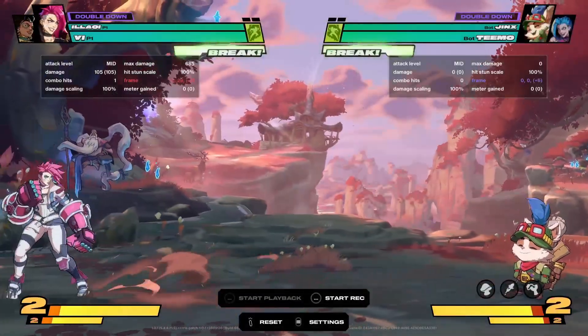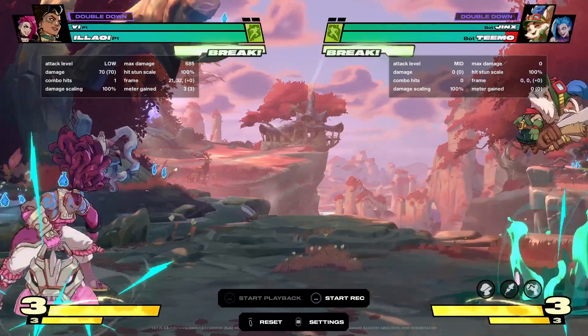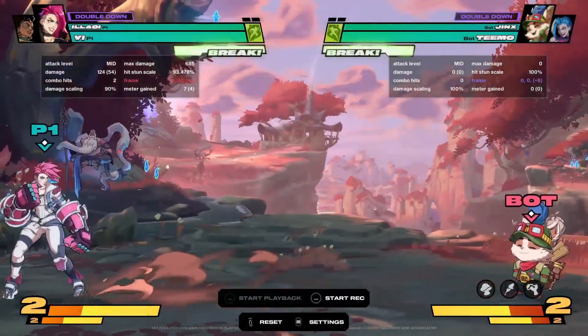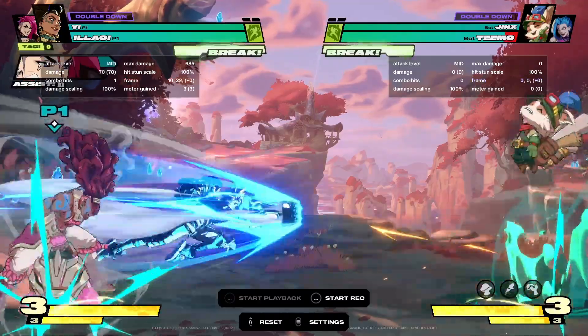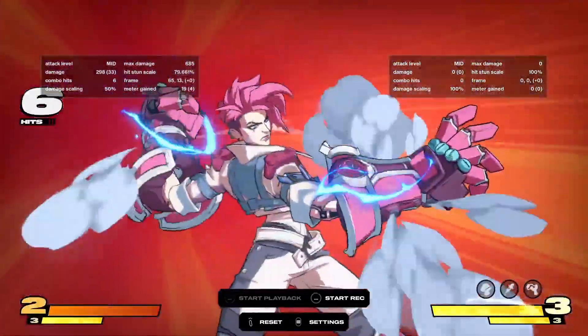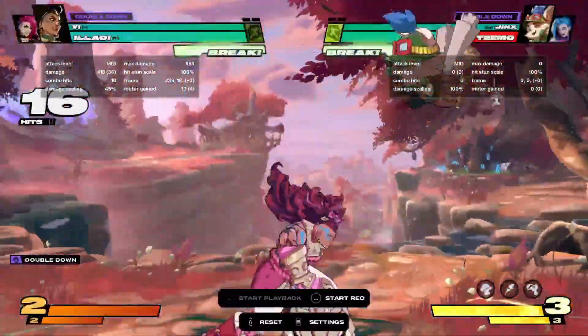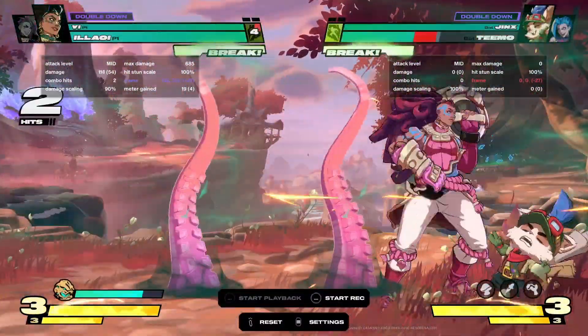Her other assist is also very solid — it's good in neutral and goes really far. The way I like to use this with Illaoi: if they're about to get hit by the tentacle I tend to do something like this a lot. It allows me to get a full-screen confirm off of it pretty much, and then you can go into the super and go back into your character if you're using double down — that's kind of how I like to use it.